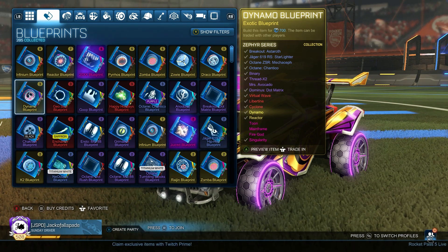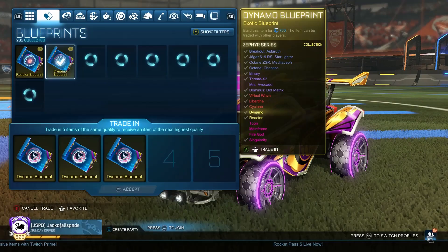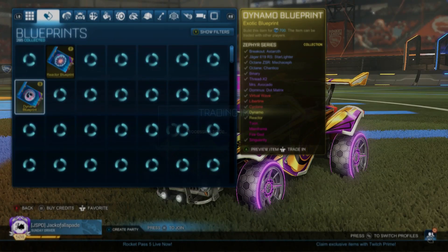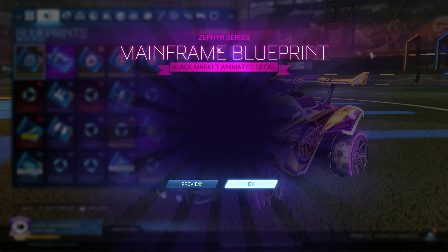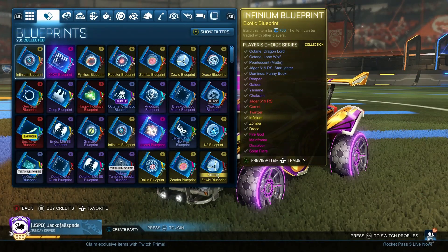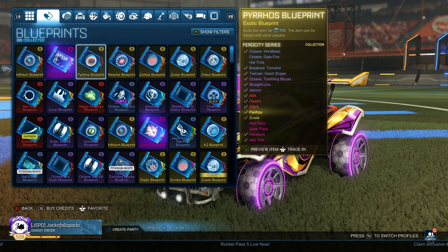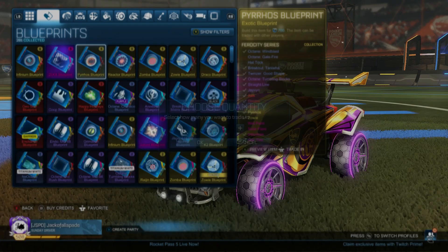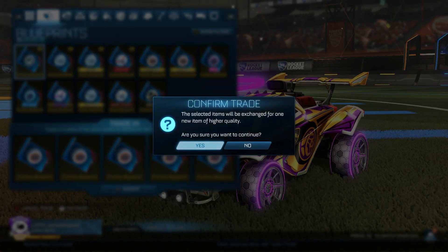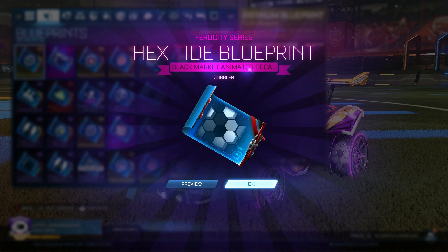I'm very glad we were able to start out with a Black Market decal. Let's see where it goes from here. We'll do three Dynamos, two Reactors — come on, Dissolver. Wait, Dissolver's not in here. It's Mainframe I was talking about. That one wasn't painted, but that's all good. I have a feeling that somewhere in here we are going to be getting some Painted Black Markets. But let's go ahead and do five Pyros now — we could get a Hextide or Intrudium. It's gonna be Hextide Juggler, no Paint.